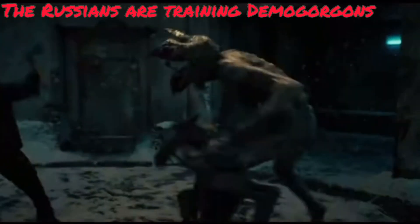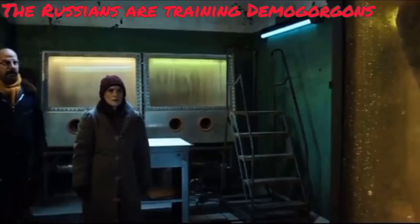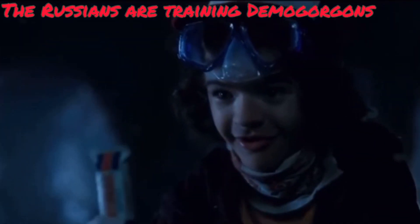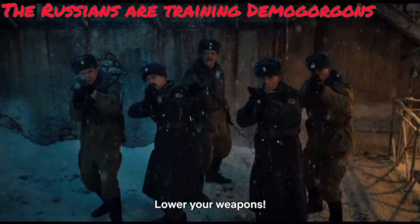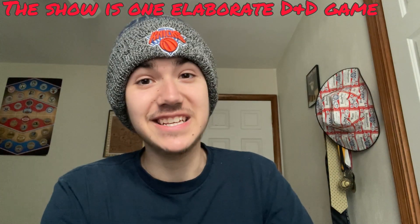The Russians are training Demogorgons: originally I made this entry before volume two came out, noting that the Russians already had one Demogorgon — so who's saying they don't have more? Volume two kind of teased this — the Russians are definitely experimenting with creatures from the upside down, including Demogorgons and Demodogs. What they're most likely trying to do is train them and make their minds completely controlled. We know from Dustin's old pet Dart that these creatures can be compliant, but training multiple Demogorgons would obviously be trial and error.